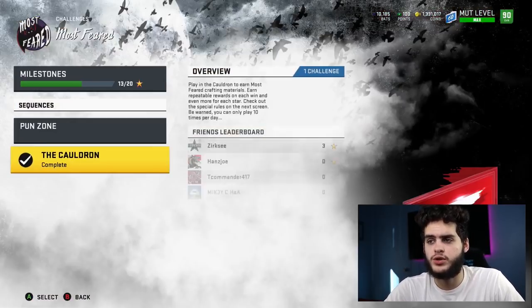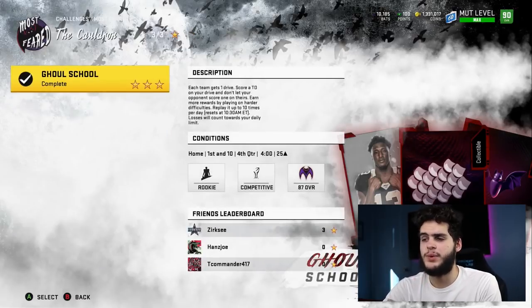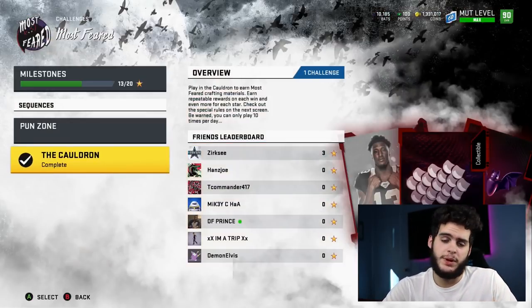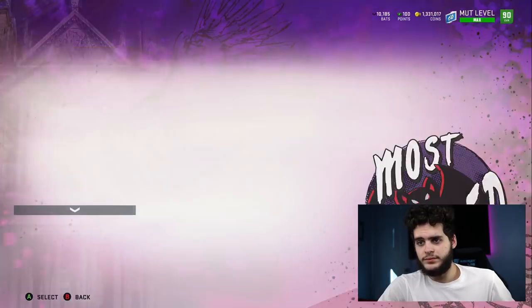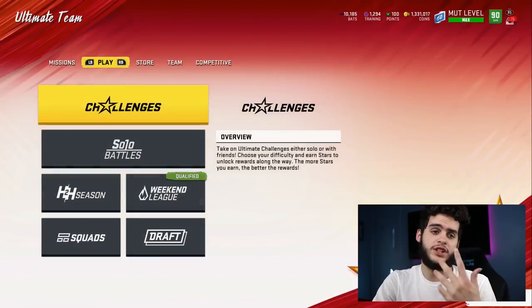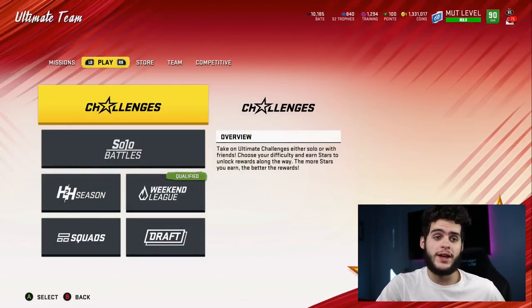In Most Feared, come over to the Cauldron and keep replaying it — you can play it 10 times a day. It gives you free bats and pieces, and if you get enough pieces, you can build Michael Thomas, Vitae, or Anthony Barr. The free bats save you coins too. Also make sure you're playing House Rules — it gives you coins, trophies, and eventually a free player, which goes a long way.